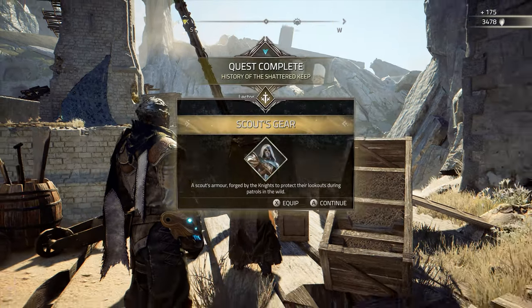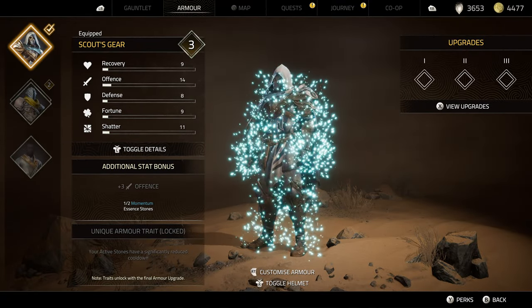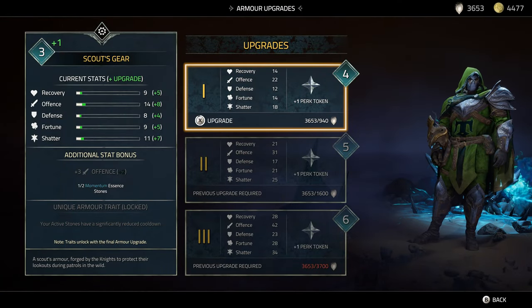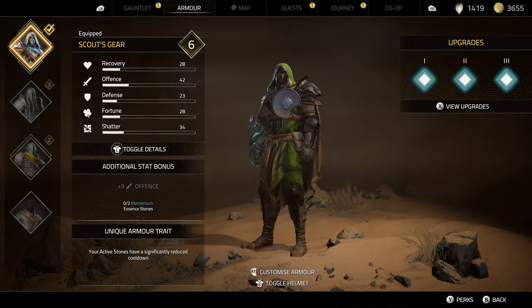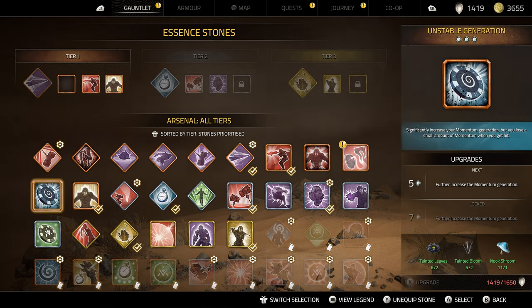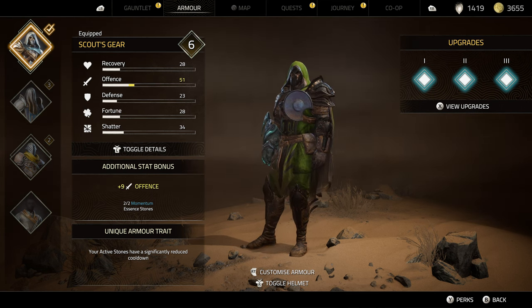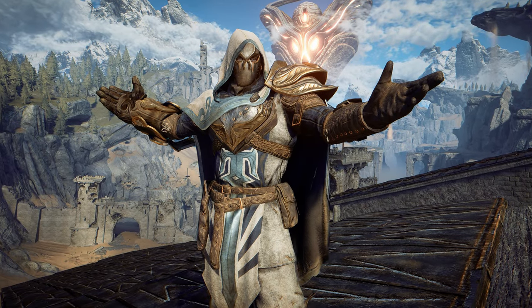Head back to her and turn those in to receive the scout's armor set. Compared to your starter armor, every base stat of this is higher, with a focus on the offensive stat. You can upgrade this set three times to boost its stats and unlock its unique armor trait, which reduces the cooldown of all of your equipped active abilities. To activate its additional stat bonus, equip just two momentum essence stones onto your bar — the light blue colored ones. After you have two of those on, you unlock an additional nine extra offense, putting this armor set at 51 total offense when maxed out. Early game, this is a lot of extra damage output.